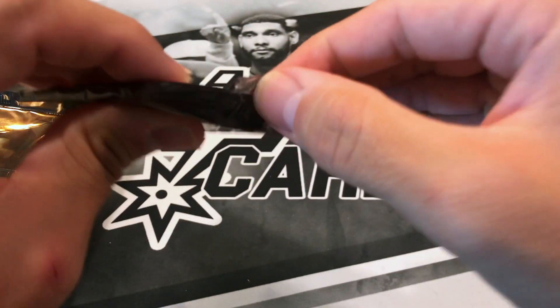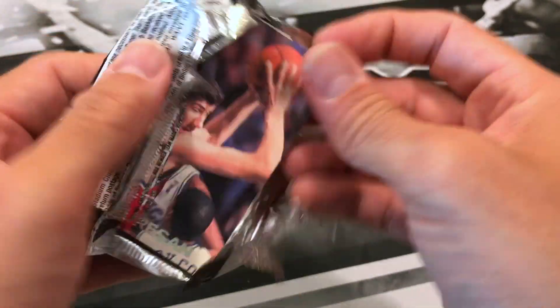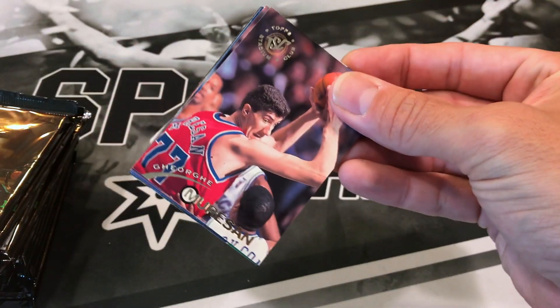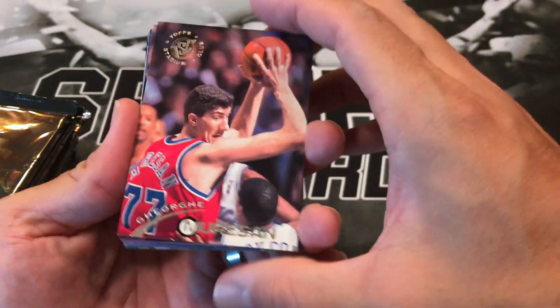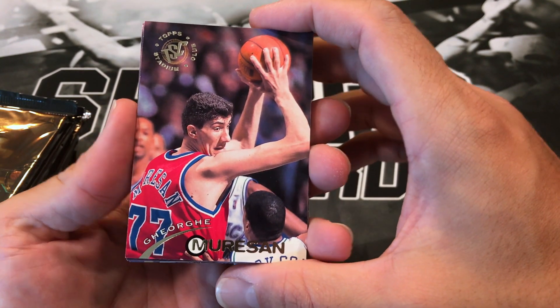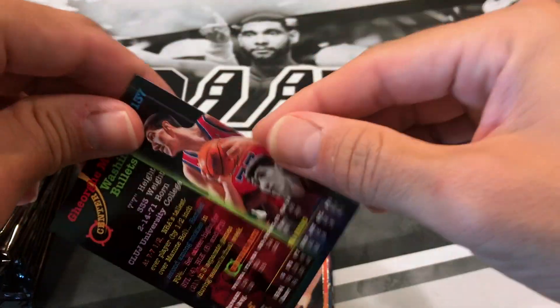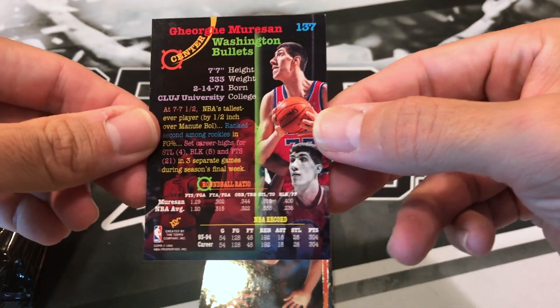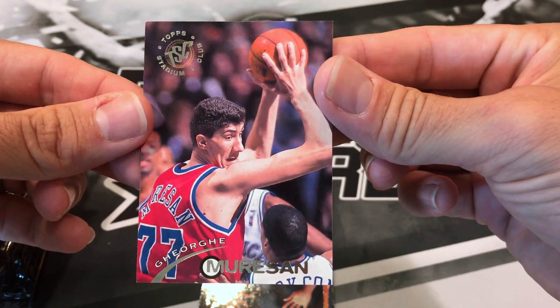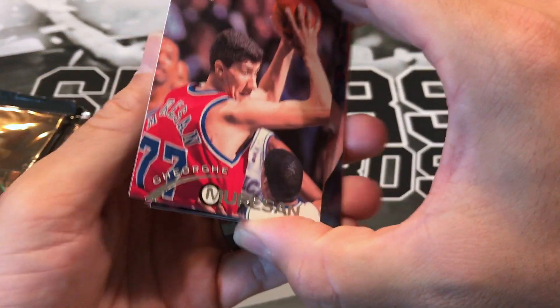A lot of these 90s boxes were going for crazy amounts while The Last Dance was on, but I think they've kind of come down a little bit. Starting off with a George Mirison. Take a look at the back — it's pretty nice. I've always liked Stadium Club; they always came up with some pretty nice cards.